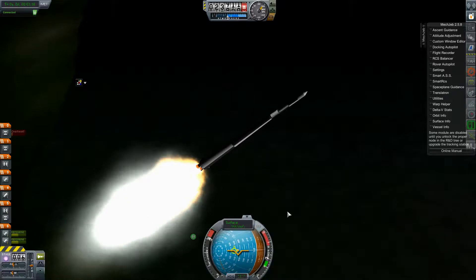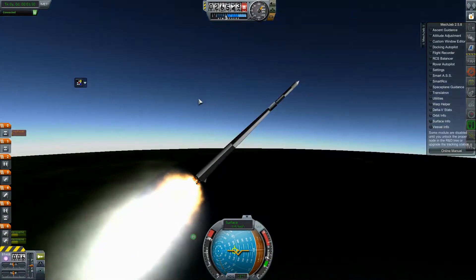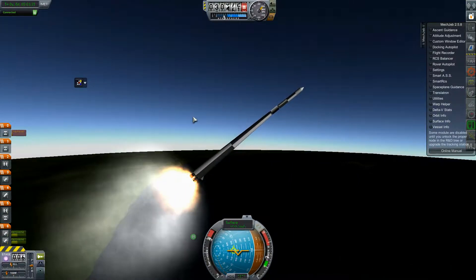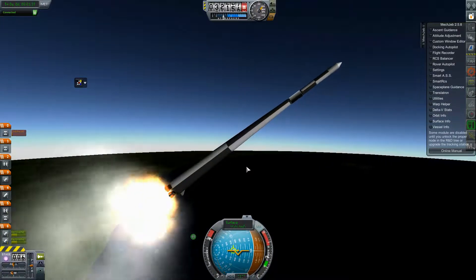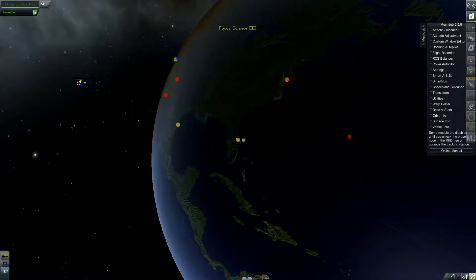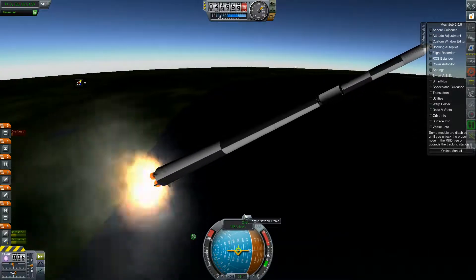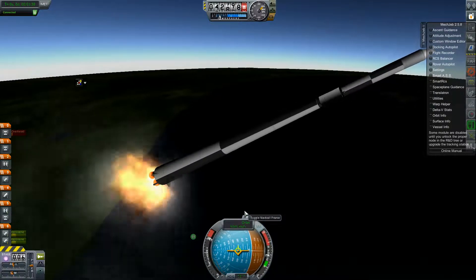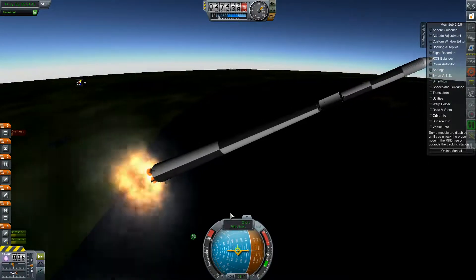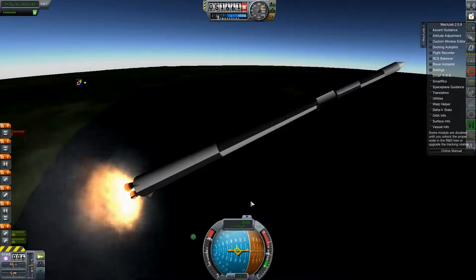We have to do the gravity turn anyway. We are losing delta V from this wobble. It's not complete — it's still bad. I'm not sure if that is just a flaw in the design or a bug with some of the mods that I'm using. I'm just going to turn slowly over towards the 90 degree axis like this.